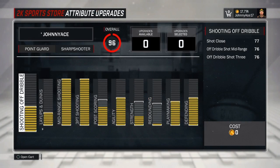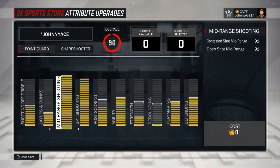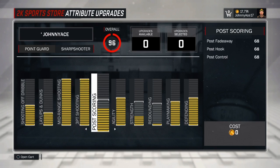I'm going to show you the best way to upgrade this sharpshooter and the max caps for each category. Shooting off dribble, you get a 76 mid-range shot and 3-ball. Your standing layup is a 70, driving layup is a 71 — not bad at all. Your mid-range shot is a 91; put a boost on and it goes up to a 96, and you're going to be getting green releases in people's faces. Same thing with the 3-ball — a 91 contested and open shot 3, boosted to a 96. Johnny also put post scoring up because when you're dribbling and about to lose the ball, you can go in the post and get a nice speed boost animation out of that.